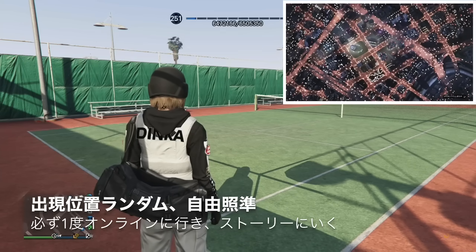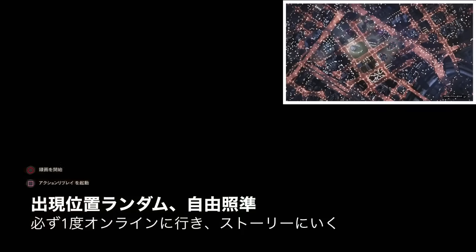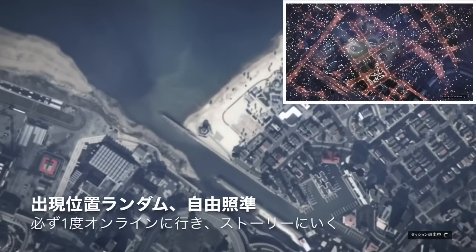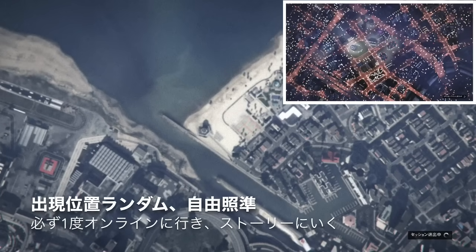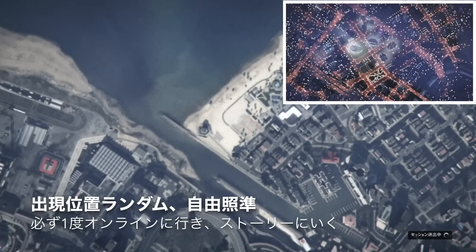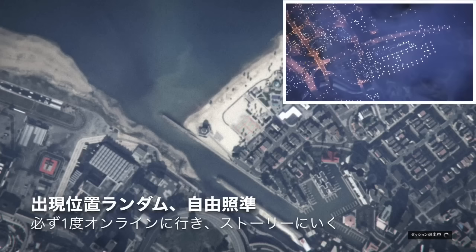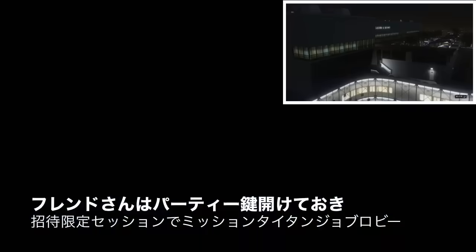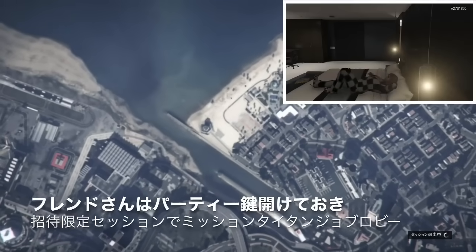まず、オンラインでランダムの出現位置にして一度セーブ、スタイル変更などをしてオンラインプレイします。この時に所持金600万ドルぐらいは最低持ってた方がいいですね。そして、ストーリーに行きます。右上画面のフレンドさんは、照準同じで招待限定セッションで、ミッション・タイタンジョブを無操作体質にならないように開いてくれるフレンドさんが必要です。